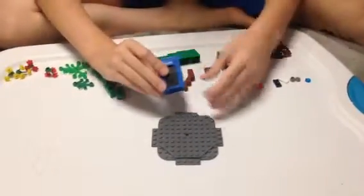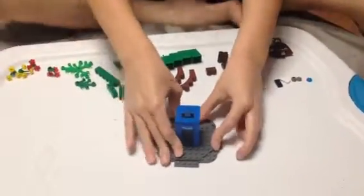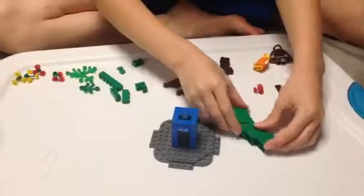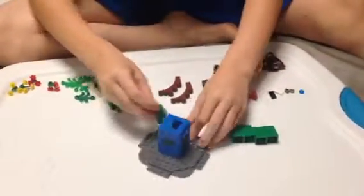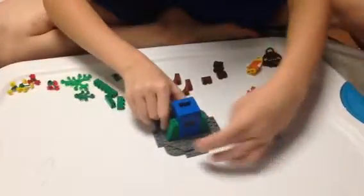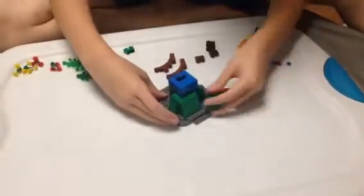Then you take your TARDIS and you put it in the middle. And then you take your 5 green pieces — I don't know what they're called — and you put one on each side, and then the last three down the middle.